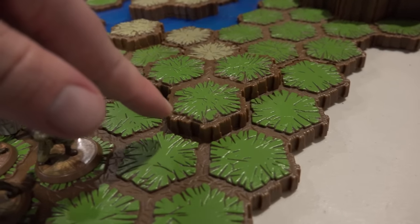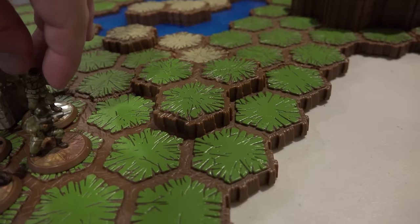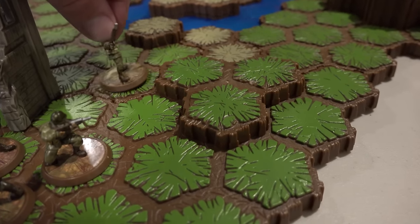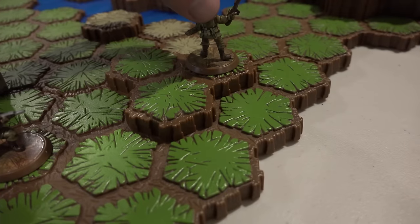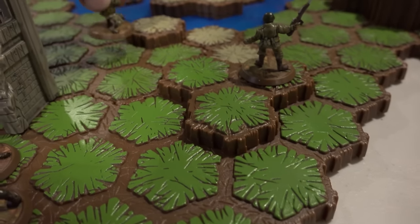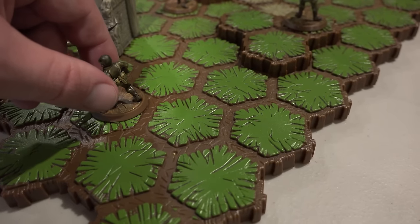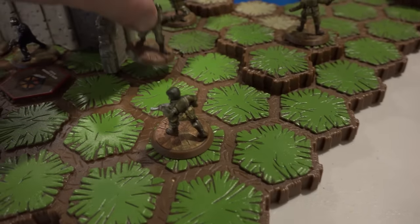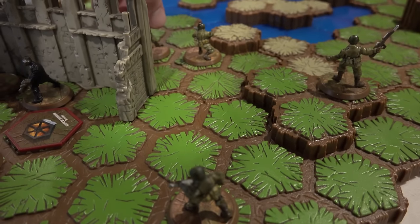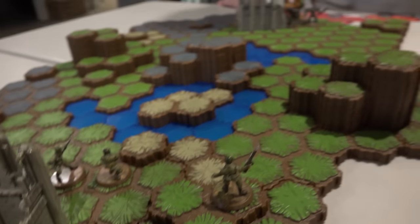I'm going to use the Airborne Elite. They have a movement of four, so I get to move each guy four spaces. As you go up one of these tiles, it actually counts as one extra — so each layer up costs another movement point. I move each guy four spaces, and that ends my turn.